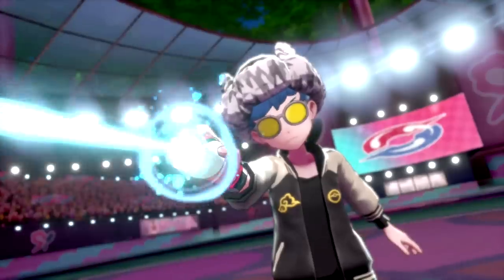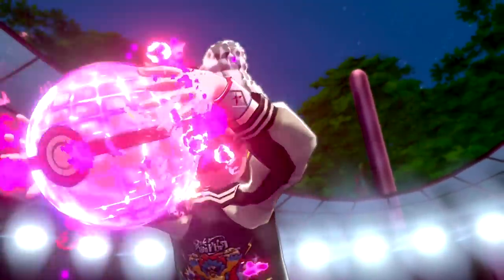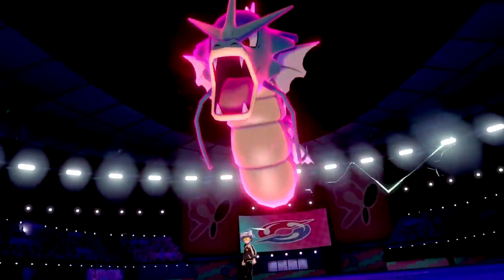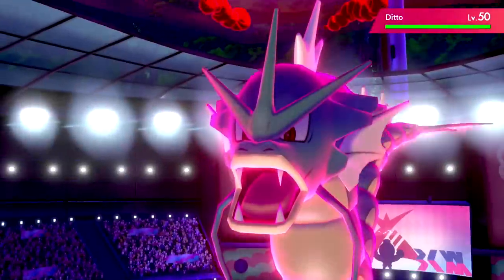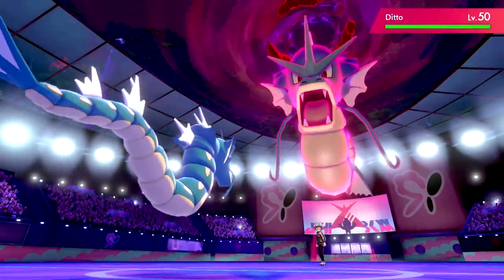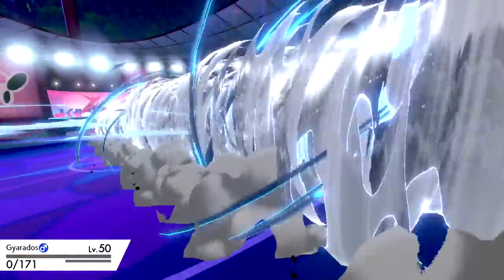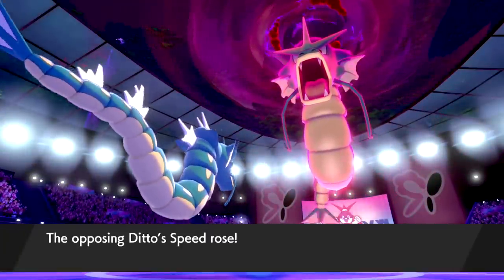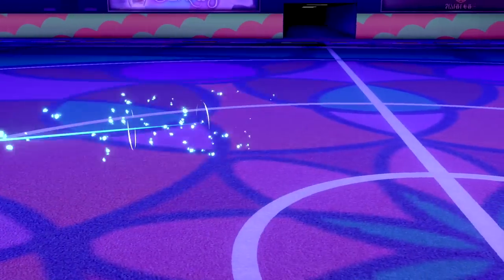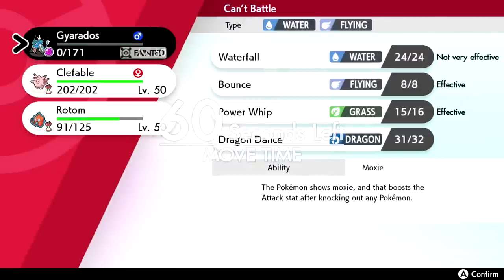Ditto is going to Dynamax — it expected me to Dynamax. Maybe I should have. If I can stall out its Dynamax turns we have a chance. Ditto is such a huge threat in this metagame. It goes for Max Airstream, gets another speed boost — and that's just gonna finish me off. I completely lose this match because this Gyarados is extremely scary now.